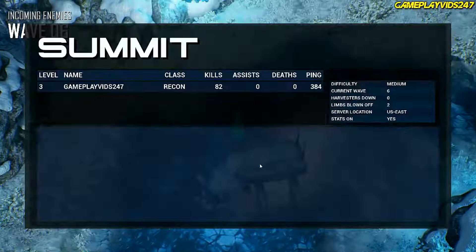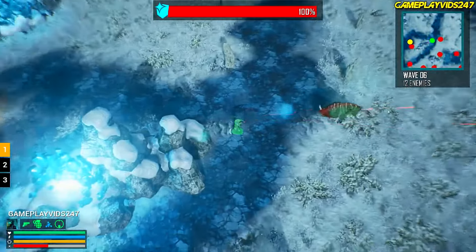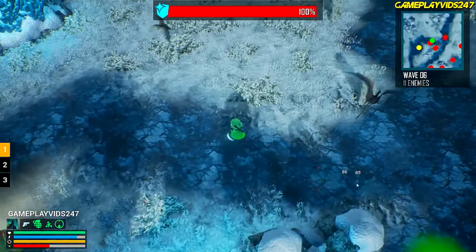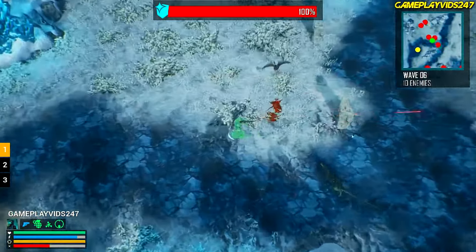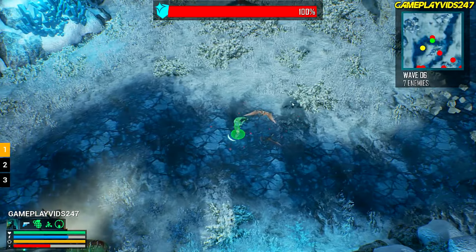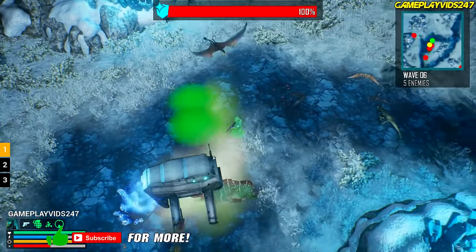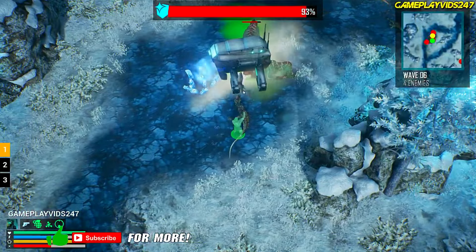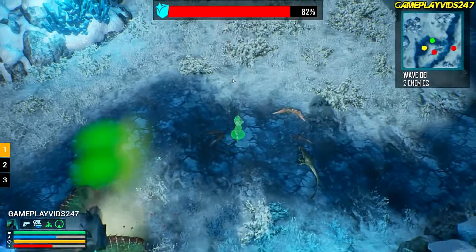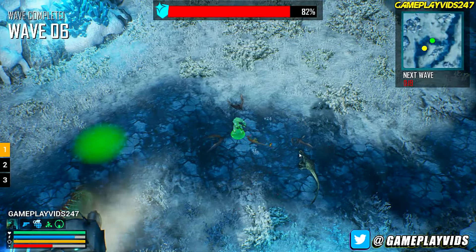I'm gonna protect this harvester still. Wave six — twelve enemies. Must not be that strong, the enemies — well, they might be strong because there are twelve of them. He's going straight for the harvester, this big boy. Dropped him. Quick reload. I hate the flying dinos. Punch him in the face. EMP out! EMP grenade — didn't damage him at all. I think the EMP grenade is only good against the Worrybots. Wave six completed.